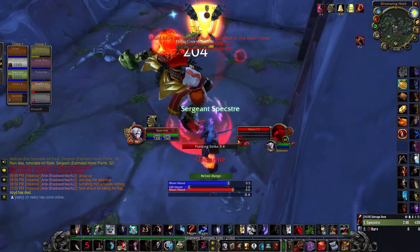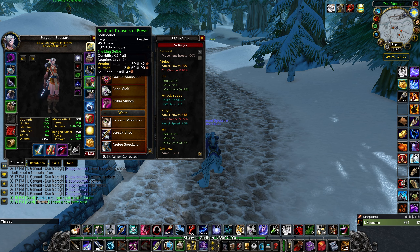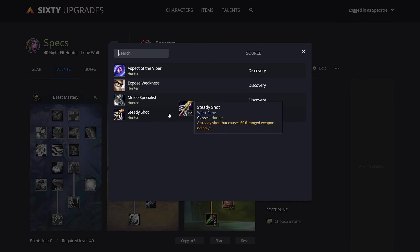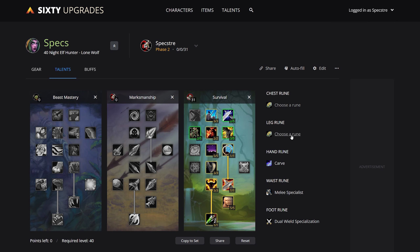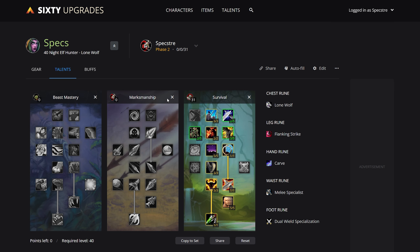As for runes, there's not a lot of wiggle room here. Your entire right side is pretty much spoken for. For Melee Hunter to really work, you need full melee runes. Dual Wield and Melee Specialist are both mandatory for max damage, and the other spots are just kind of a best-of-the-worst situation. Only on your chest do you really have to make a choice — you can either compromise on the build and run a pet with Heart of the Lion, or you can go all in with Lone Wolf.